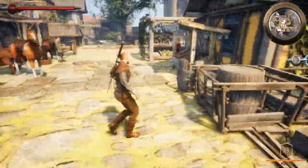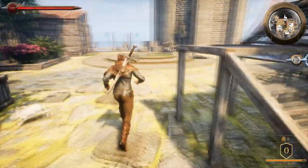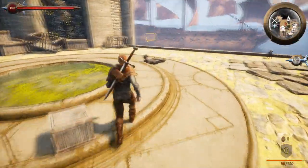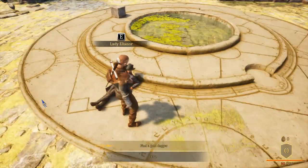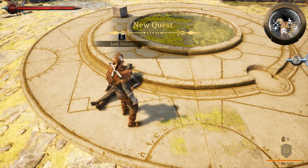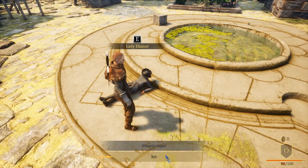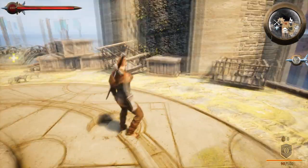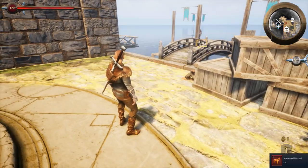There is a merchant over here. Lady Eleanor - find a gold dagger, she's ready to pay for a gold dagger. Oh, so we can go on quests! That's pretty cool - you can do separate quests besides just healing these critters. He's better - level up! So we got more health.